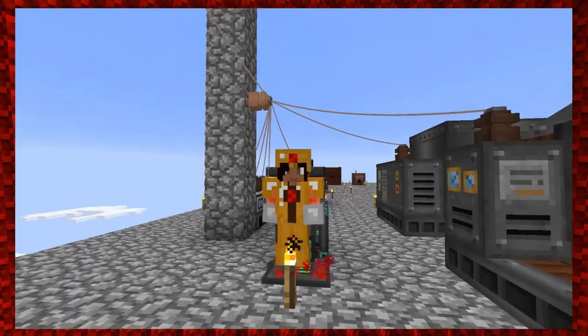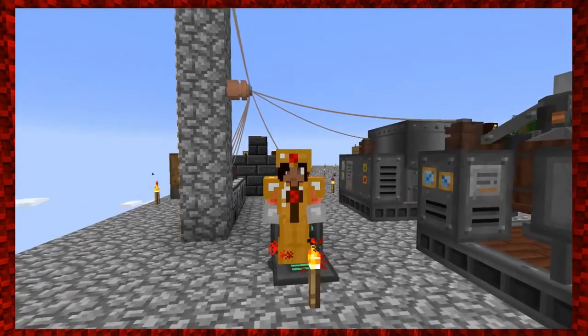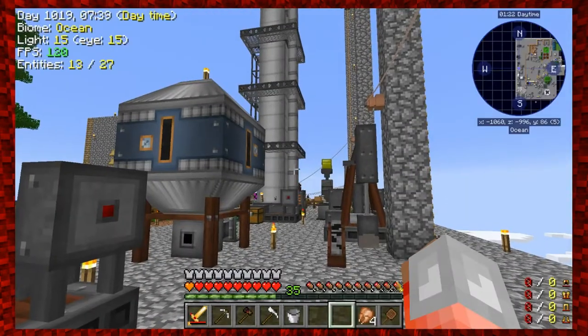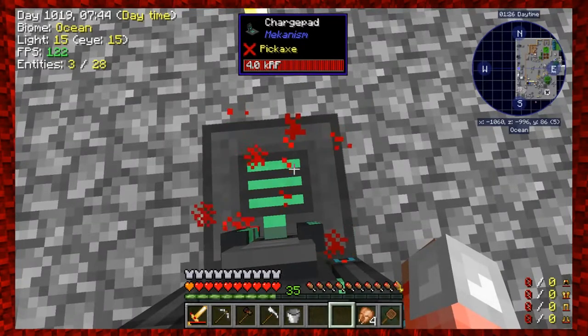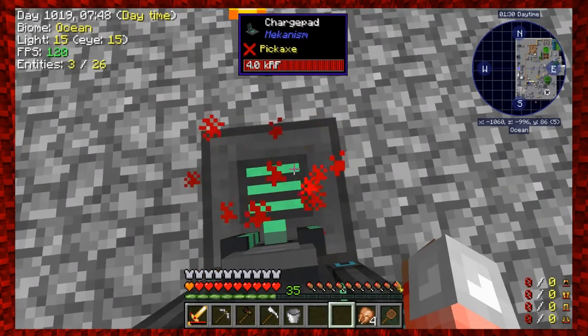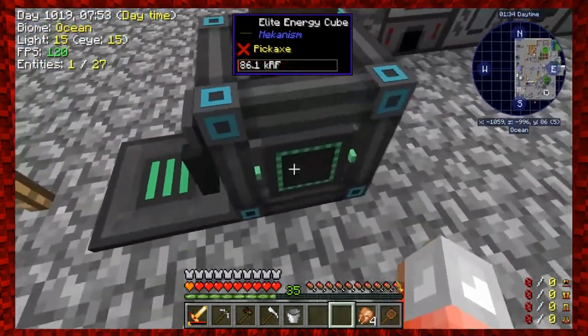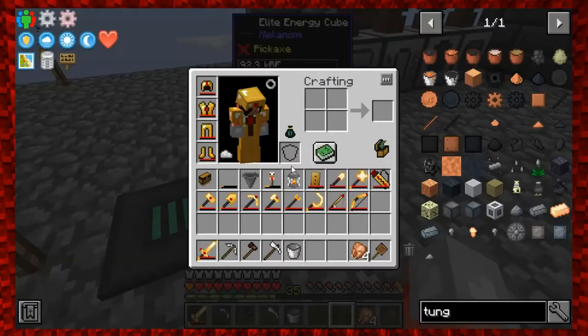Hey guys, welcome back to an episode of Modern Skyblock 3 with Hayley. We're picking up shortly after we left off - I've listened to you guys and learned some things. I'm standing on the charge pad, and thank you Red Knight Lord, one of my patrons, who told me I need to hook the charge pad up to an energy cube for Mekanism to actually convert it. So I went ahead and made the elite energy cube.